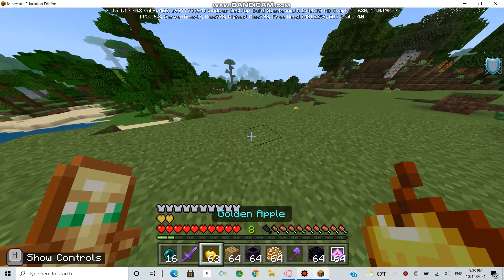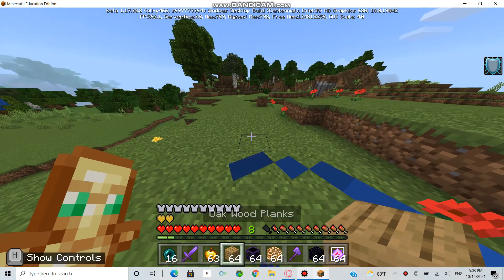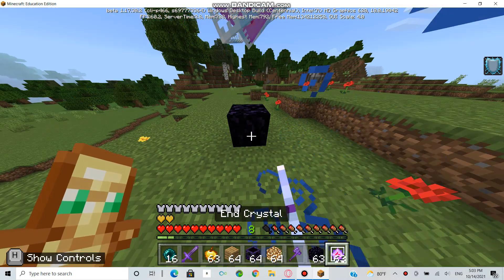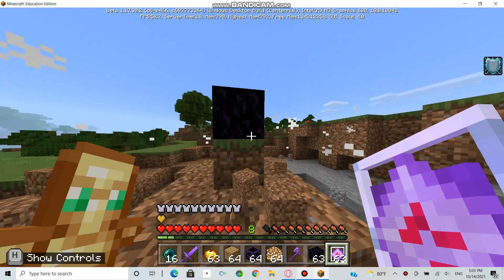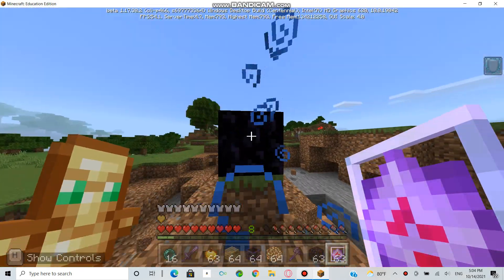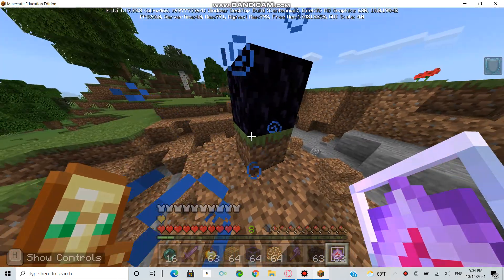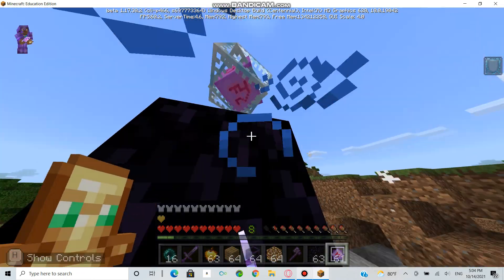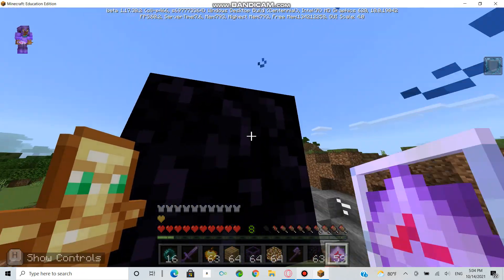I have my axe on this. So it's usually an end crystal — it's pretty easy. You just place that and you place this, and it deals lots of damage if people don't have full armor. The way to not take any damage at all is to activate it from here — you'll basically take no damage at all.